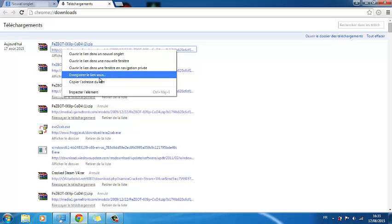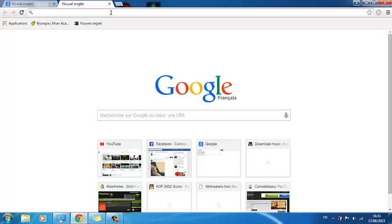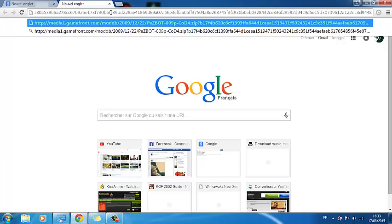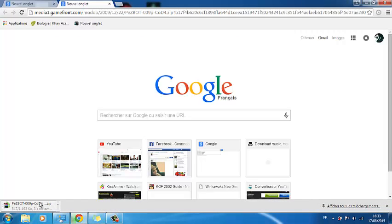We'll just leave the link in the description — the direct link. If it's not possible to click it, just copy it and paste it in your browser, hit enter, and the download will begin automatically.